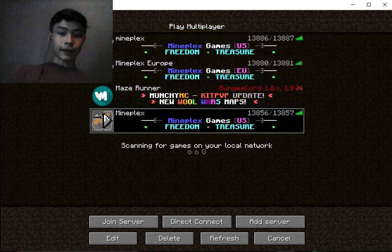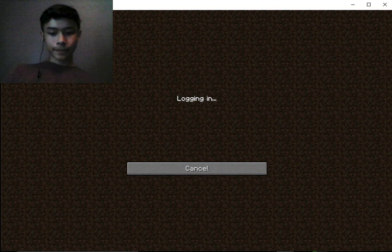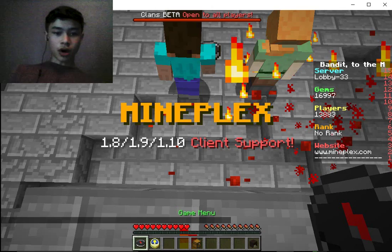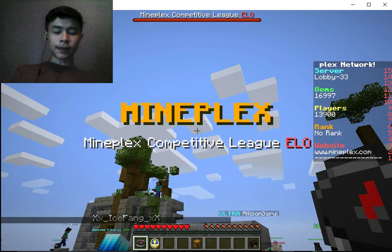There it is. You can click on it twice, or click it once and then click Join Server. And there you are. It's been a bit laggy — hold on. So you'll spawn right here in the lobby. That's where you spawn, and this is the lobby. It gets changed a lot.